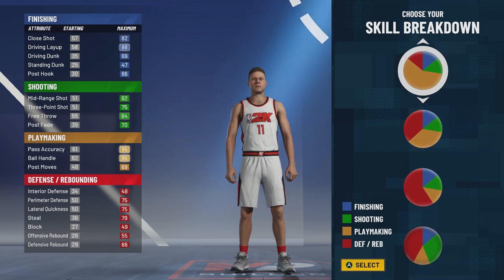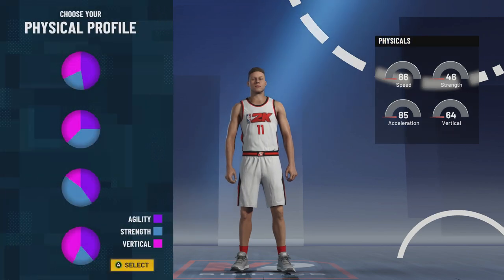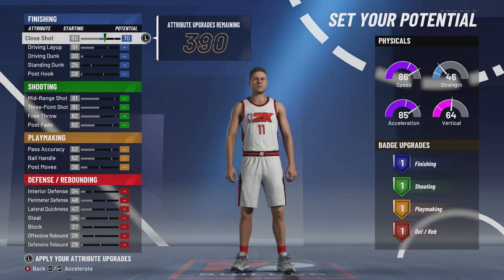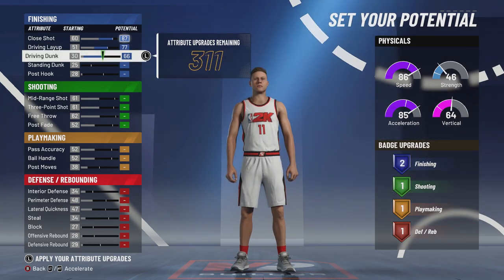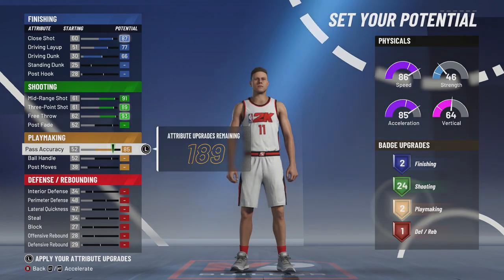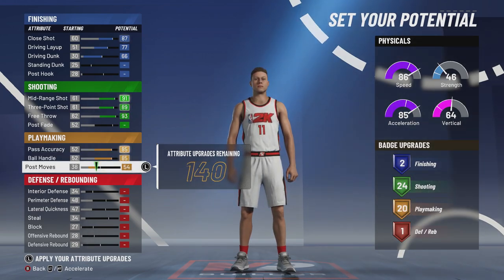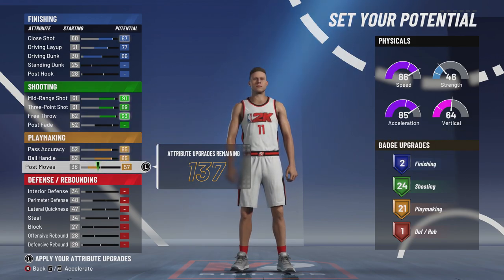The pie chart we're gonna go with is one of the new ones — instead of half playmaking, half shooting, we're gonna go with one that is just a little more shooting than playmaking. Your handling is still gonna be really good but your shooting is gonna be insane while having good handles. Close shot, driving layup, and driving dunk will all go all the way up, along with mid-range shooting, three-point shooting, and free throw shooting. Trae Young is one of the best passers so we will move his pass accuracy and ball handling all the way up, and move his playmaking up just enough to get 21 playmaking.